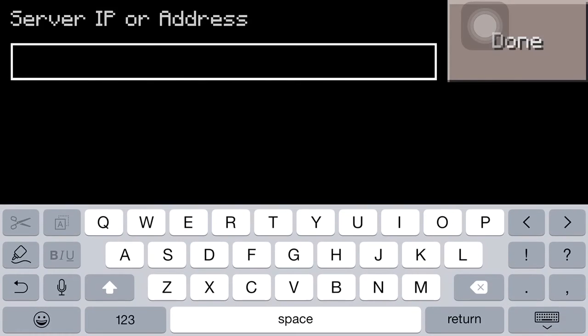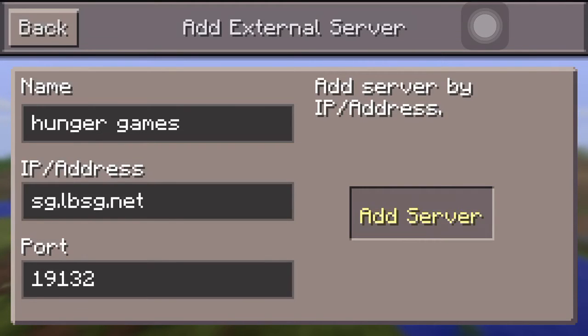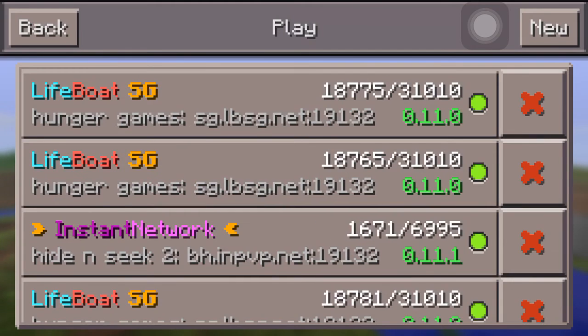Okay, now you should go here, you should type SG.LBSG.net. And then you press Add Server, and you're done. You got another Lifeboat SG.